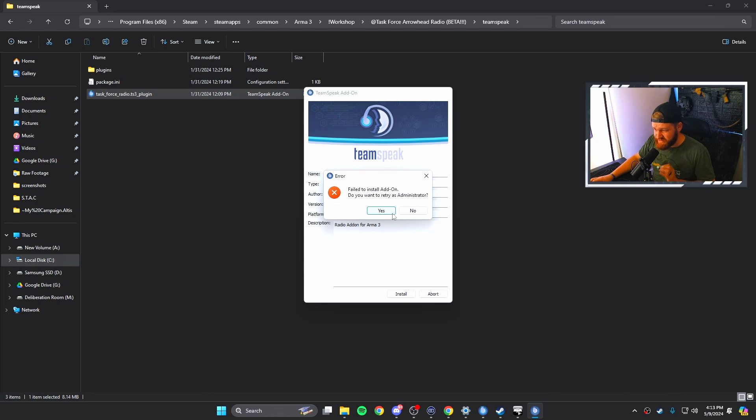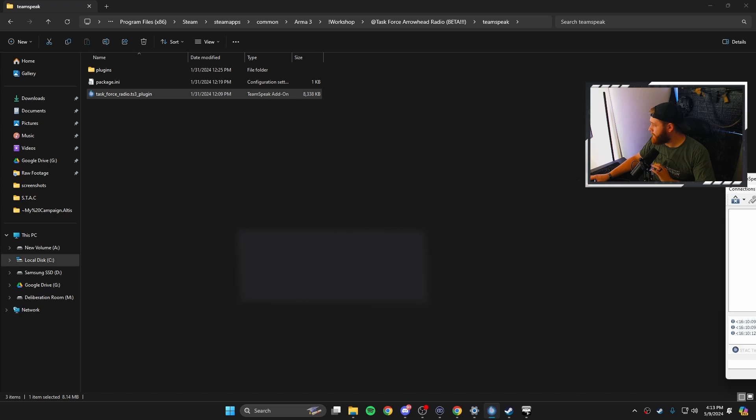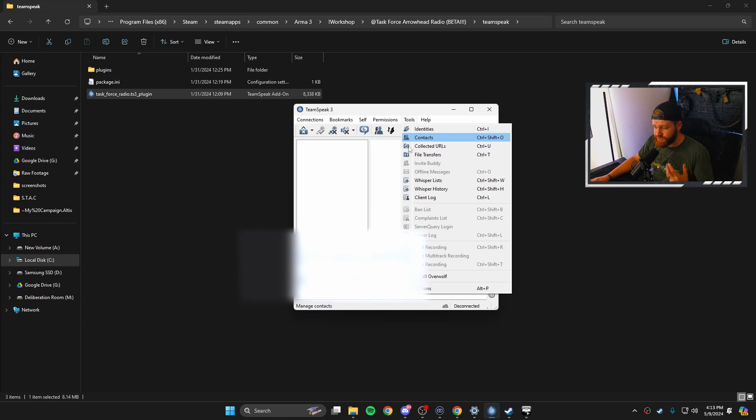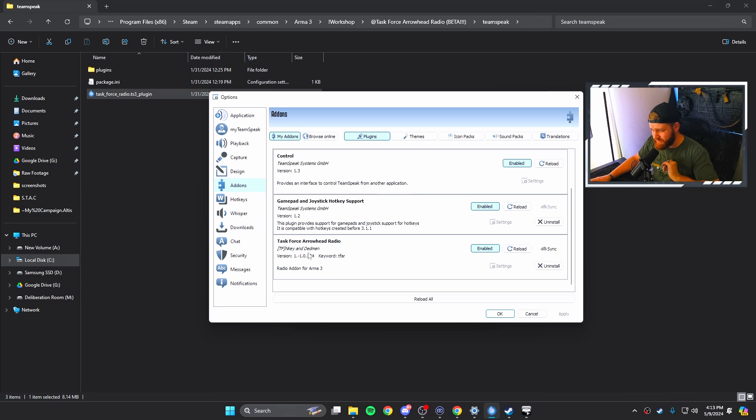Once the installation succeeds, go back into TeamSpeak, go to Tools > Options > Add-ons, scroll down, and make sure that Task Force Arrowhead Radio is there and enabled. If it says disabled, just enable it. Simple as that.